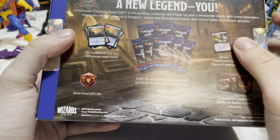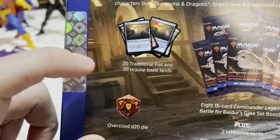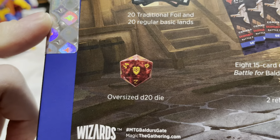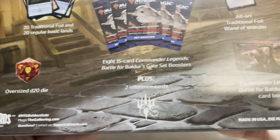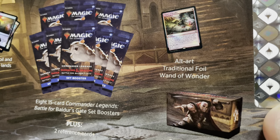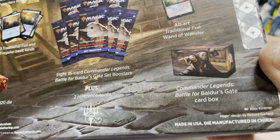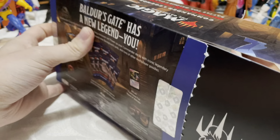The seals are not broken — brand new, picked up today. It comes with eight set boosters, which I believe are the ones that have the art cards in them. We get new lands that have more writing on them like they did in the other D&D set. We have a d20 with what looks like a shield — I believe that's the Baldur's Gate symbol. There's also the alt art traditional foil of the Wand of Wonder. Let's go ahead and rip it open.